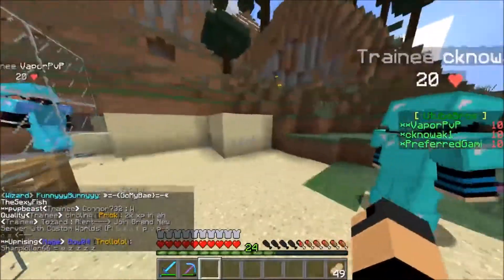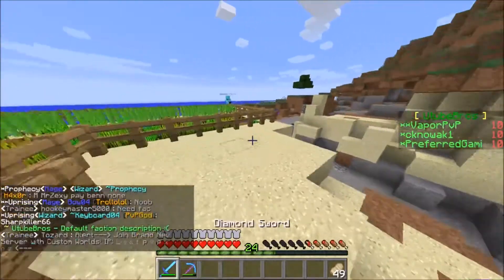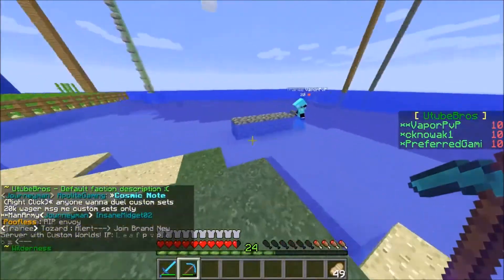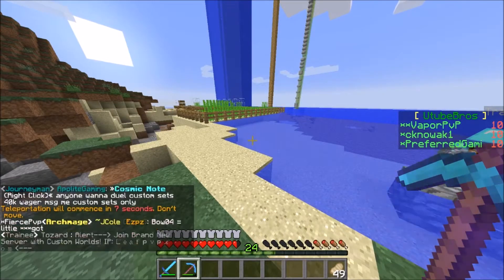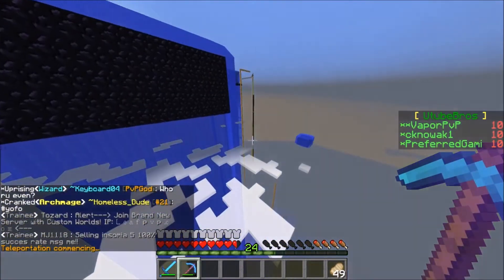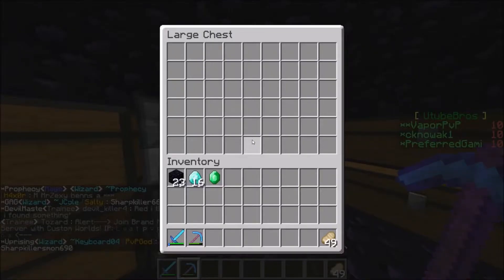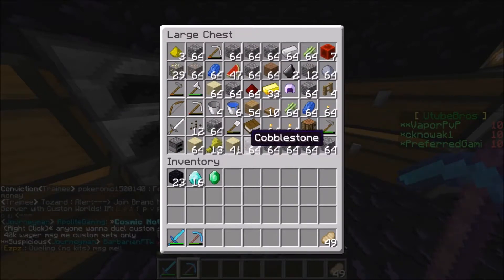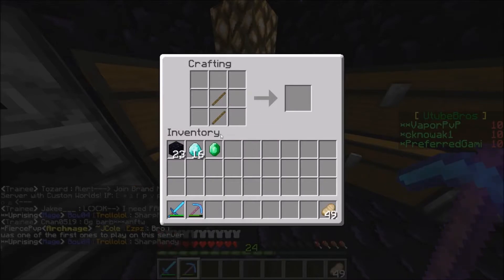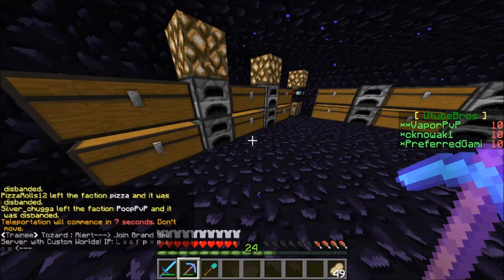We moved everything — the furnaces and the enchanting table — up to the base. Vapor found it. We're gonna make it right here, next to it. Since hoppers are really expensive — like 22k on the server, you can't even make them — I'm gonna go back home and grab sand and a shovel. I think hoppers are expensive because of iron golems or something.